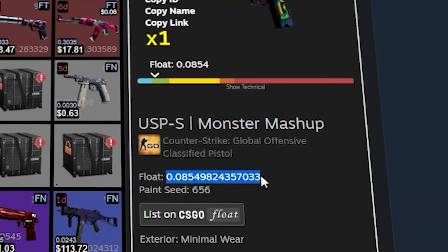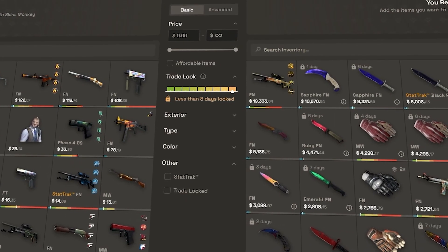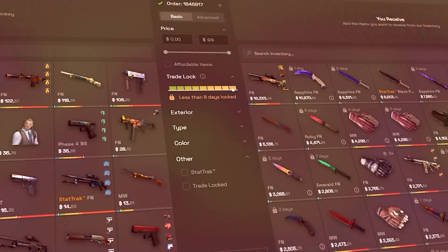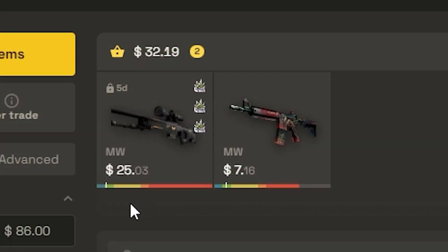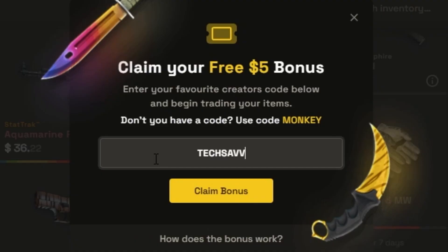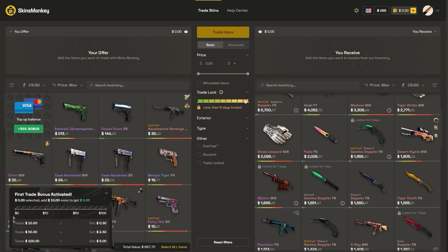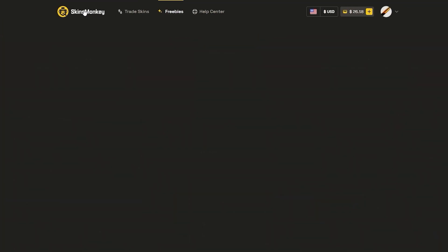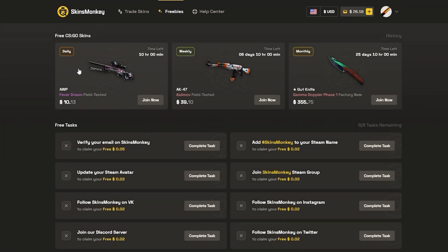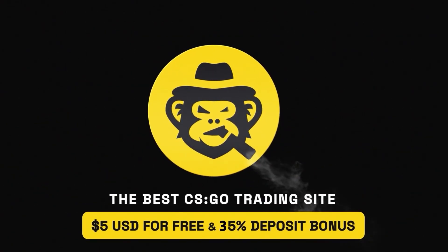Are you looking for cheap low float skins for trade-ups? Check out today's sponsor, Skins Monkey. It's the most convenient trading bot site where you don't have to overpay for low floats. I found this 0.08 Opelite build and this 0.09 M4 Tooth Fairy, and the tradable M4 was delivered to my inventory instantly. If you apply code TechSavvy, you get a 5% deposit bonus, and you also get a $5 trading bonus when you start trading. Don't worry if you don't have any skins — just head over to Freebies and you'll find three giveaways, all the way up to Gutknife Gamma Doppler. Use my link in the description to start finding deals on low float skins today.